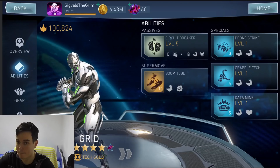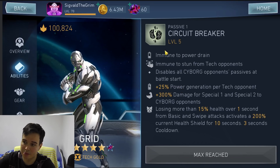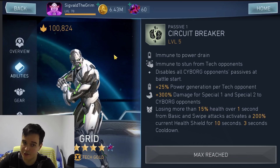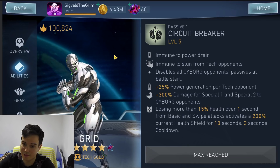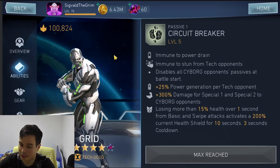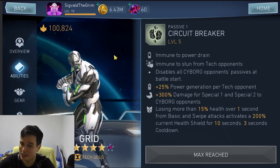Let's move on to the challenges. The challenge character is going to be Grid. He does a few things: he's immune to Power Drain, which makes him a viable option as a tank in fights that have hazards on the ground, though there are better ways to do it. He's immune to stun from tech opponents, disables Cyborg's passive at the start, and gets power generation and damage to special 1 against tech opponents. He's pretty much a counter to Cyborg, and he was released back in the day when the Justice League team was the best team out there and you really needed help to beat them in the arena.